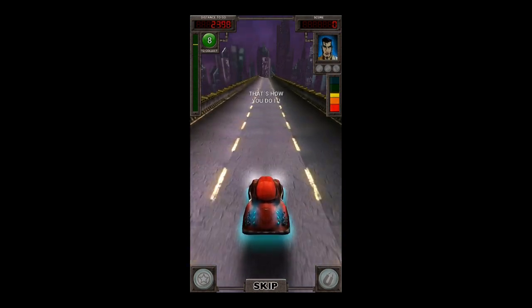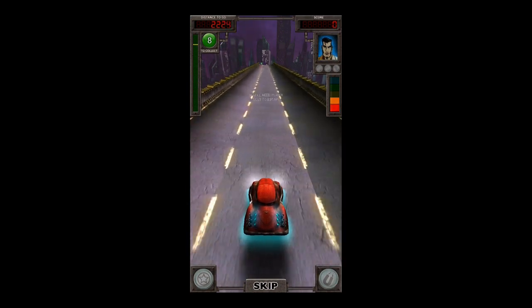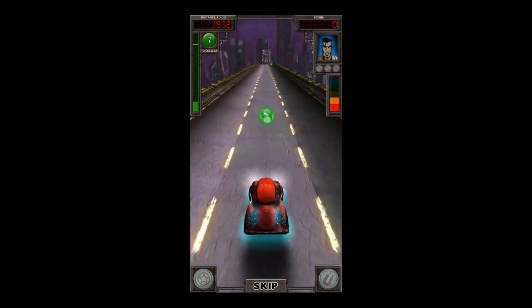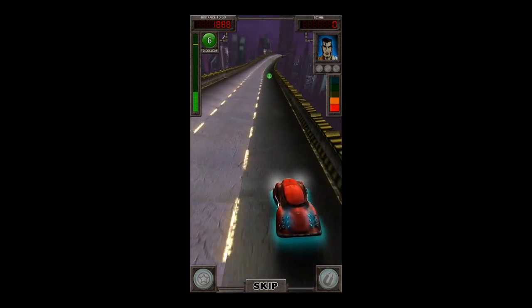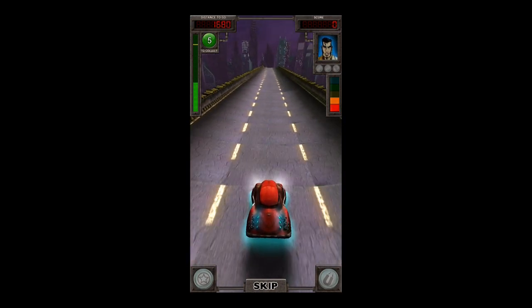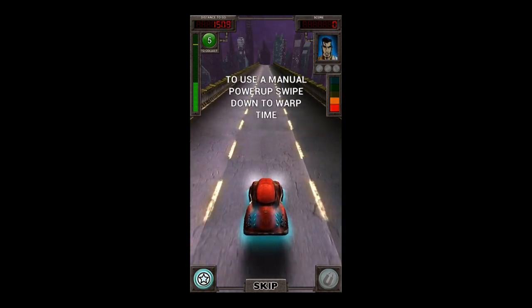I think I got the gist of this. You need power cells to escape — I need speed and power cells. It says I have to collect eight. Look in the upper left, you'll see there's a distance meter counting down, so you need to go a certain distance.